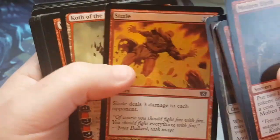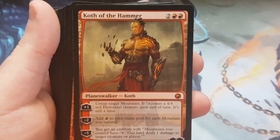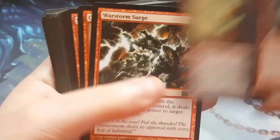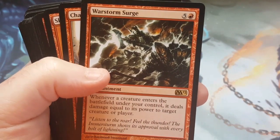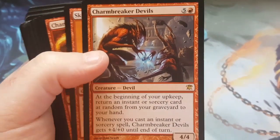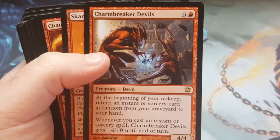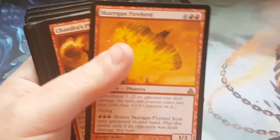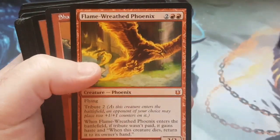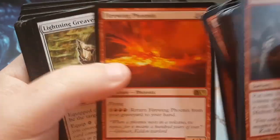I told you guys I was going to take the Sizzle out before. Koth was actually a tough decision — I'll go over why I took him out, because the replacement was a huge upgrade. War Storm Surge I took out because, while it's great, they're all 1/1s and I found a better option. Charm Breaker Devils didn't really fit the theme all that well — when I had him out, he underperformed. I told you guys I was going to take the Phoenixes out, and I found better options. All the Phoenixes came out.